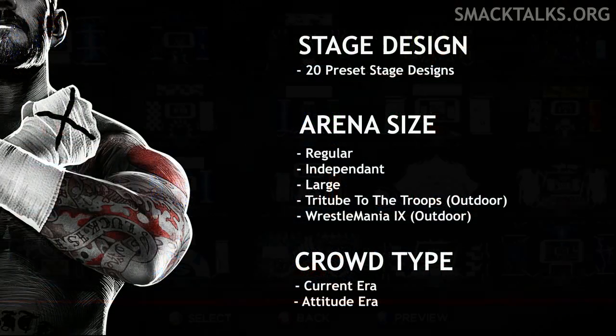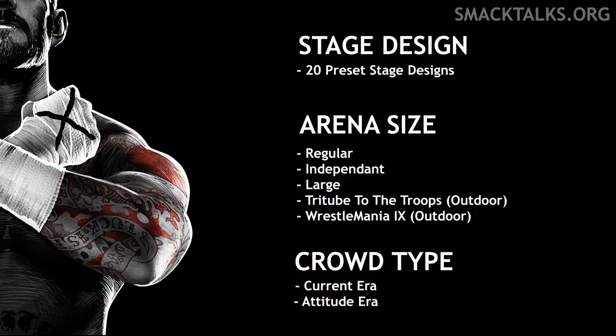Once you've chosen your stage, it's time to move on to choosing the size of the arena, of which there are five options. Three of which are indoor arenas — regular, independent, and large arenas. There's also two outdoor arenas which are Tribute to the Troops and WrestleMania 9. The one disappointing thing here is that there wasn't the small high school gym option that had been mentioned, as all the arenas are still pretty big.